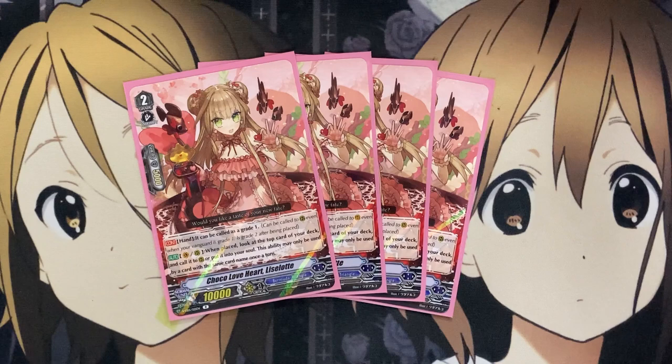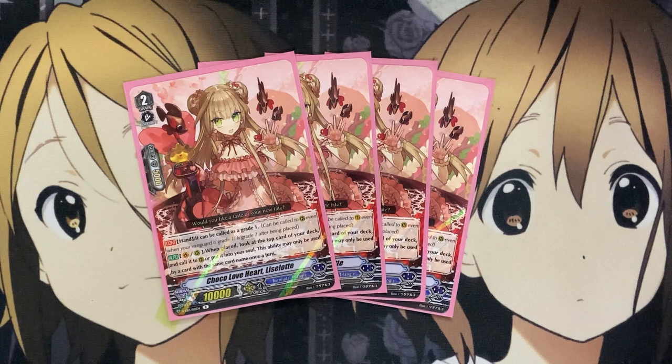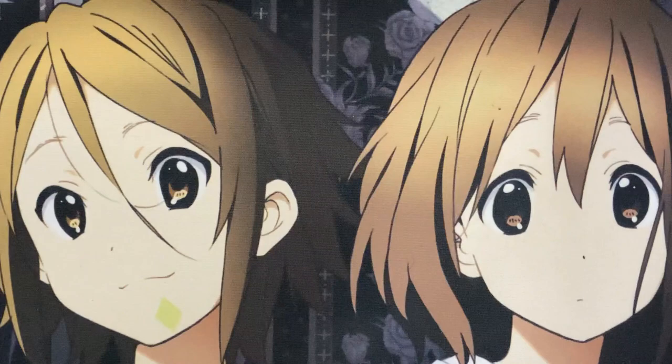I also run, for a more affordable option being fully reprinted in the latest set, Choco Love Heart Lissolette. On Vanguard or Rear, when placed, look at the top card of your deck and call it to Rear or put it into your soul. This ability may only be used by a card with the same card name once a turn. It's a great setup card because there's a good chance the top card of your deck being revealed is one of your go-to Grade 3 units, so you can save the other cards in your hand to power that unit up. From the hand, it can be called as a Grade 1, meaning more early game call-out from the hand after having your Grade 1 ride target.